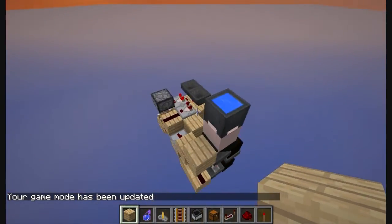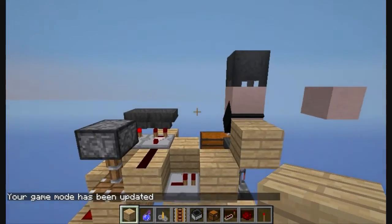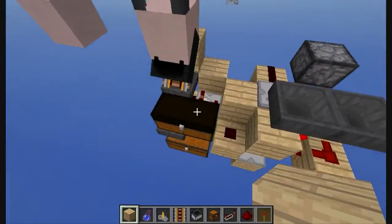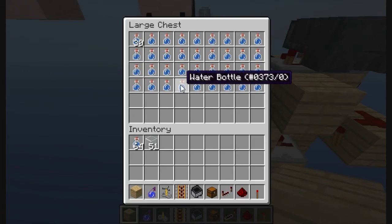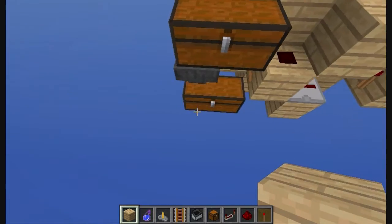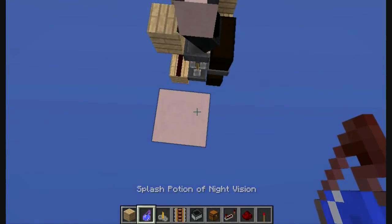So here's the redstone. If you don't count the floor and the cauldron, it's 6x3x4 or 72 blocks in total. Right here there are two chests — one for putting your water bottles and another to take your brewed potions. But that's basically it for the redstone, so let's go with the tutorial.